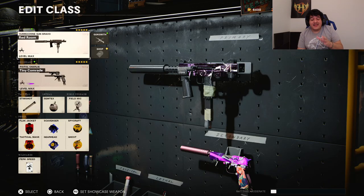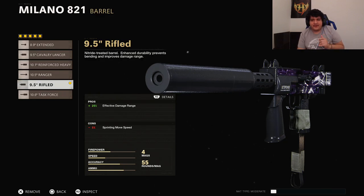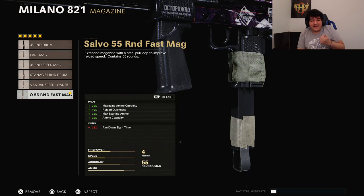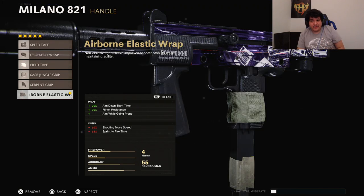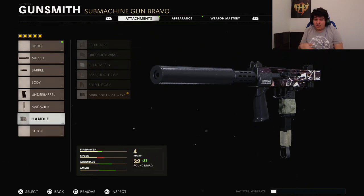For our third gun, we're using the new meta Milano, which got a major buff in all areas this update. For the muzzle, we're using the Sound Suppressor to stay off the minimap. The barrel is the 9.5-inch Rifle Barrel to help effective damage range and melt at far ranges. The underbarrel is the Field Agent Grip for close to no recoil. Magazine is the Salvo 55 Round Fast Mag, and the handle is the Airborne Elastic Wrap for ADS speed and flinch resistance. The Milano is going to take over Cold War now.